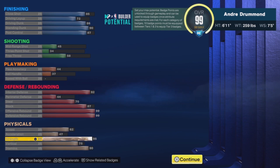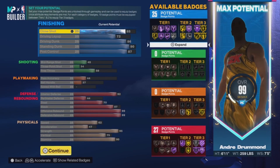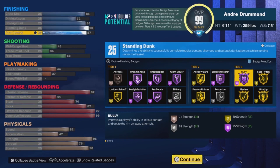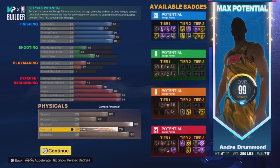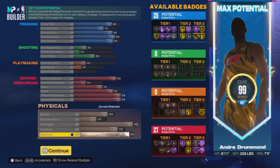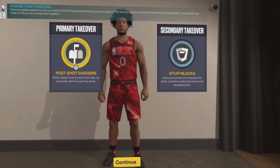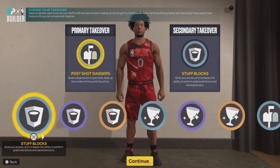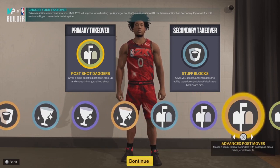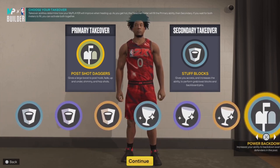As you can see, you get 62 speed, 95 strength, and 75 vertical, so you'll also get the Standing Elite dunk package on standing dunks as well as the Elite package. You get 85 close shot and Fast Twitch. Like I said, you should get 25, 0, 0, and 27. This build is great for ProAm — I know you're 6'11" but you can definitely match up against anybody.